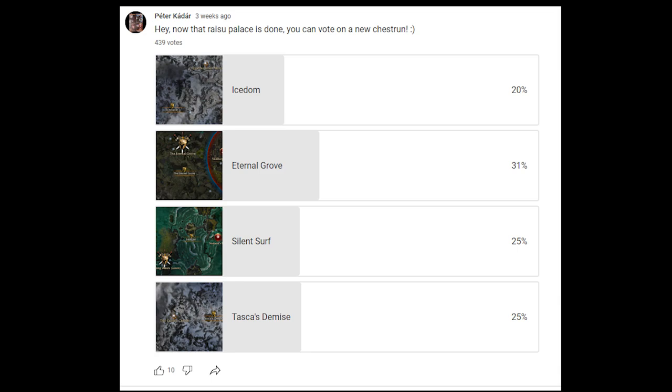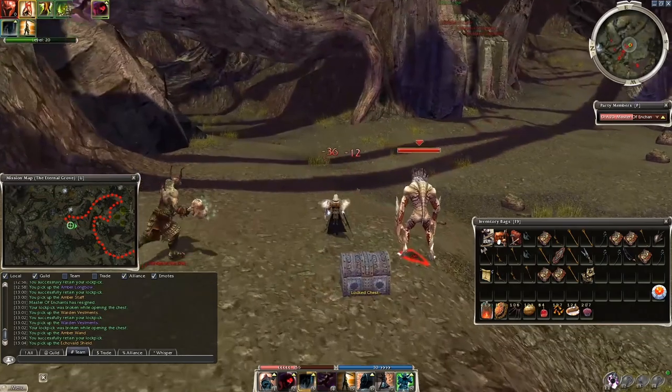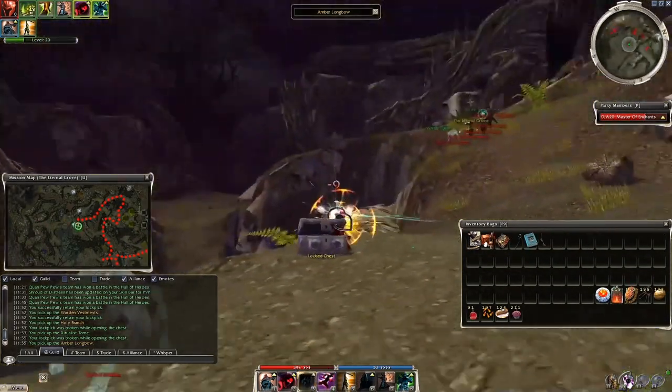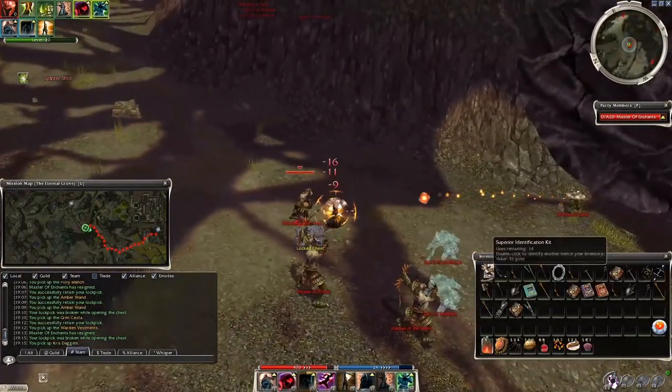What's going on guys, this is Peter here and you are watching another Guild Wars one with the Eternal Grove today. This is the one most of you voted for — classic Kurzick drops like Echo Wall Shield, Guardian of the Hunt, Amber Weapons, Gothic Weapons, Holy Branches, Grease Daggers, Wicked Blades and much more drops here.